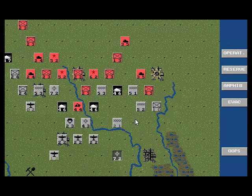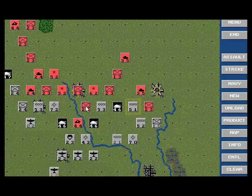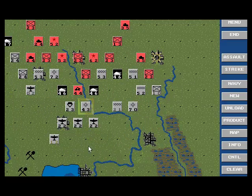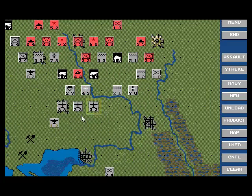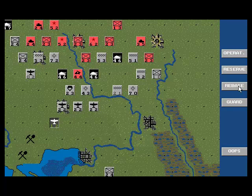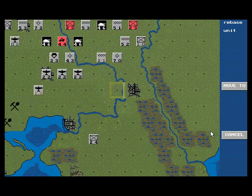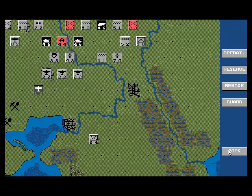March up here — Kesselring right behind. Now let me try to knock out this guy. I've got air power. I'm going to rebase him to Stalingrad — actually, nevermind. I'll rebase him... no, doesn't even pay to do that either. So forget it.